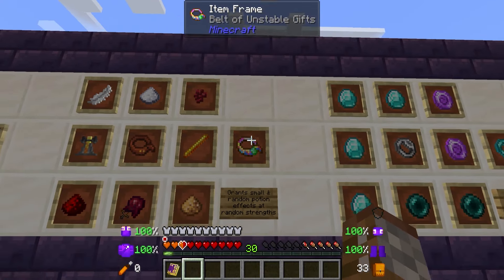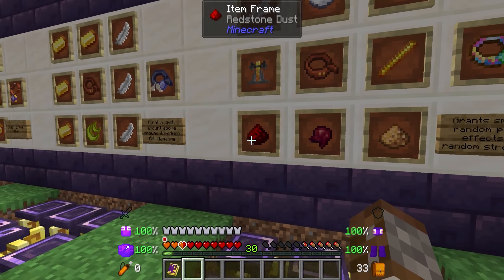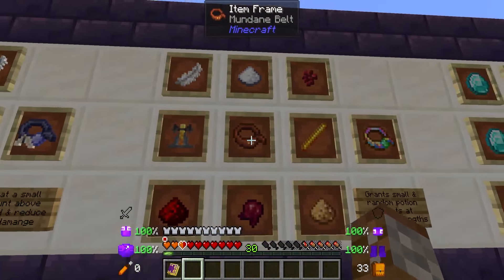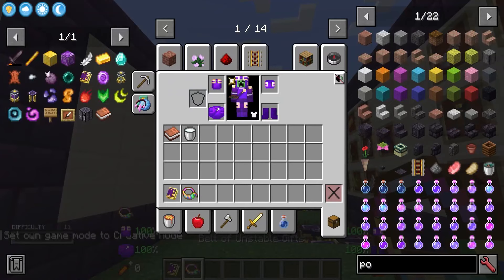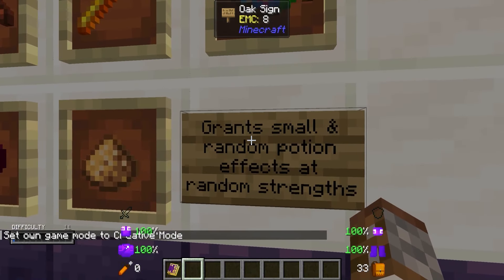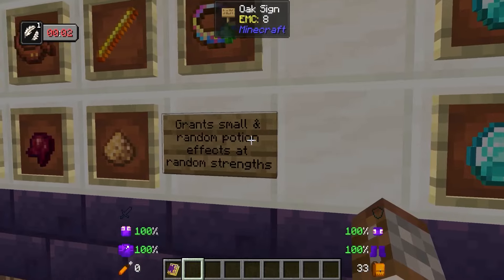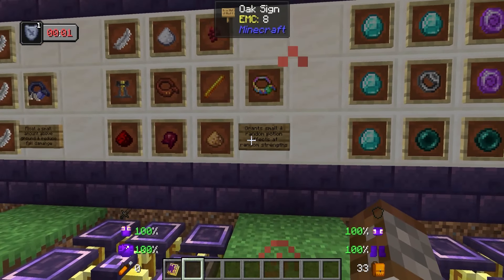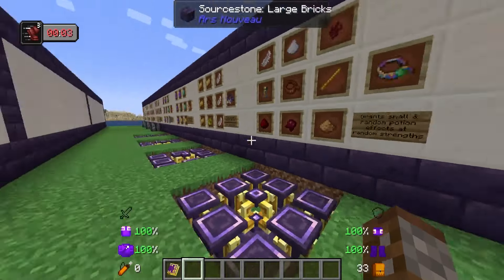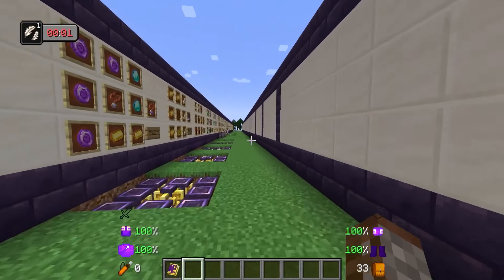Next we have the belt of unstable gifts. This is tedious to make — it requires a feather, sugar, nether wart, blaze rod, glowstone dust, fermented spider, redstone dust, and a brewing stand inside an enchanting apparatus with a mundane belt. This belt will randomly give us any type of potion effect randomly throughout gameplay. We just got a random regeneration three — this varies, we could have had regen one or two — and now we have slow falling. So it's completely random, the effects can be anything in the game. I'm not sure if they can actually be negative effects. They just slowly rotate all the time — could be useful or very different in a fight.